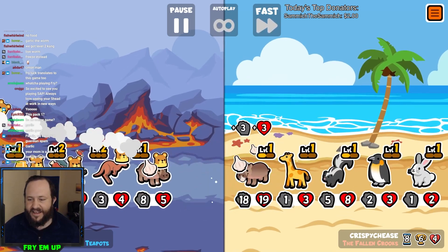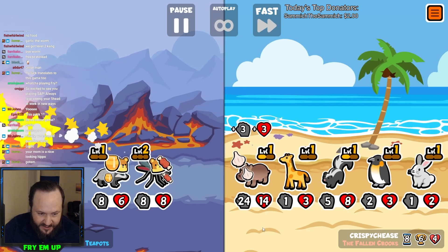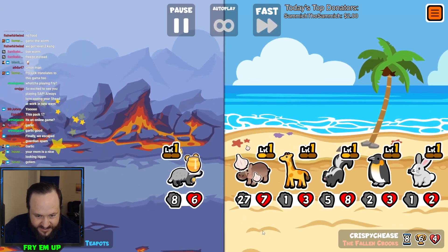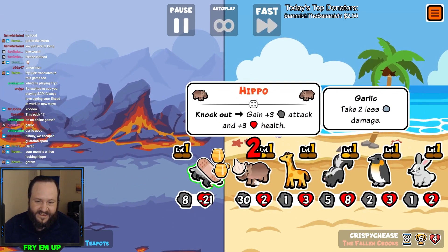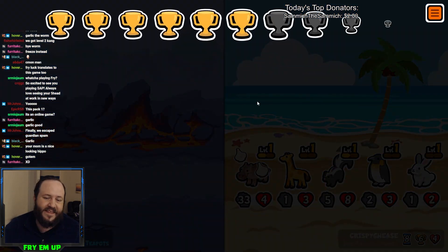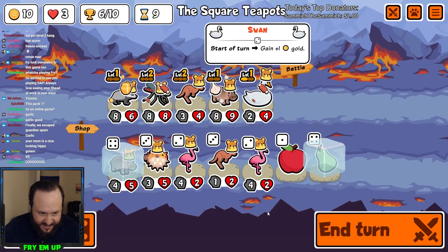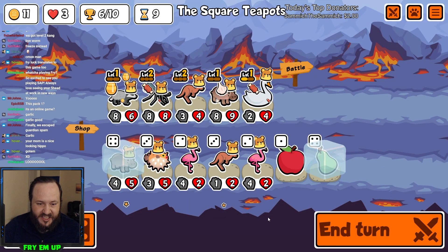Oh my gosh — the opponent has a 15-something Hippo, buffed so much with three cards going into one. It's probably going to make us lose. We are definitely done — that is crazily strong. A huge Garlic Hippo. There's nothing we can have to beat that unless we have a specialized deck. That was just so unlucky because I faced such a strong opponent.